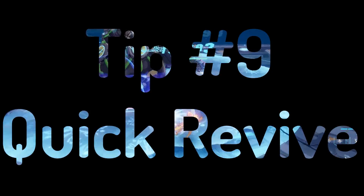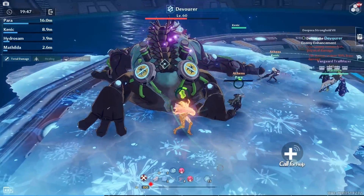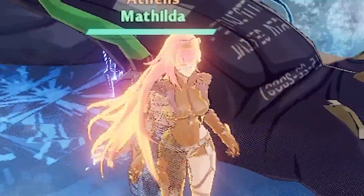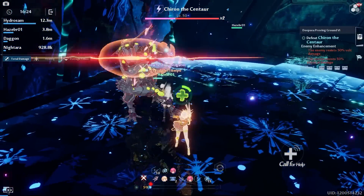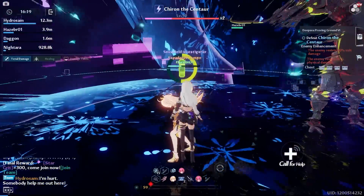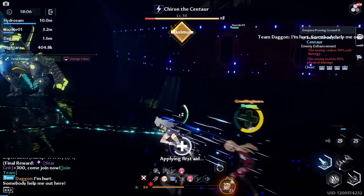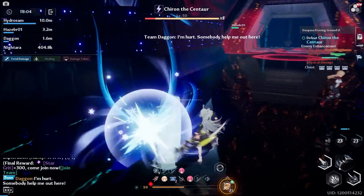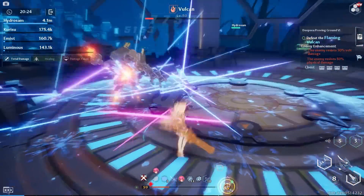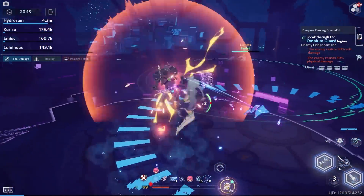Tip number nine is something more people should know. Whenever you're in any co-op mode and you see someone who needs reviving, I feel like some people don't want to revive because they think it'll lock them in an animation and make them vulnerable. But when you revive someone, you do not have to stay next to them while waiting for the circle animation to finish — just press the revive button and then run away or dodge. They will still get revived, and this can possibly save you from dying.